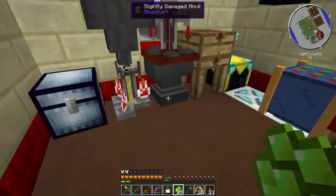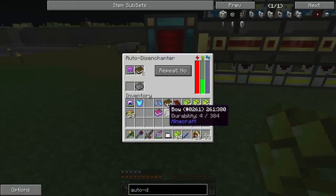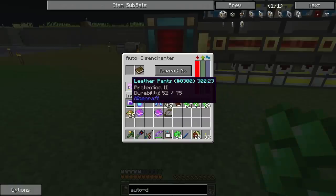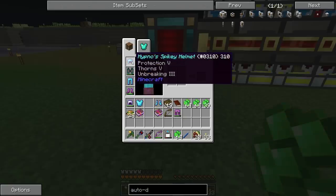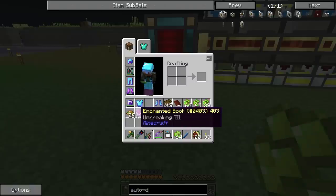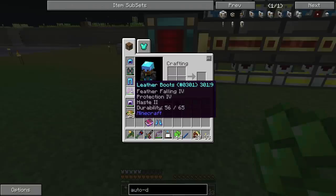This is going to take a little time — I'll disenchant those books, get these things renamed and anviled. Okay, back now. I put two Unbreaking 3 books in to disenchant — I got one disenchanted book back and one Unbreaking 3 book, but it disenchanted both books at the same time and only put one enchant on one book, so we lost one Unbreaking 3. I didn't know that was going to happen. Now I disenchanted my leather pants and got Unbreaking 3 off them — applied it to my ultimate leggings and my spiky helmet.